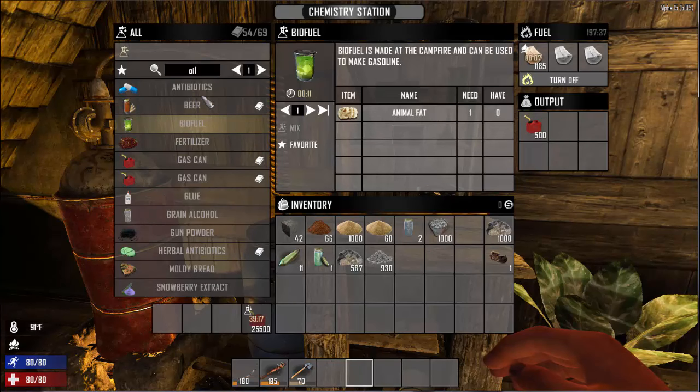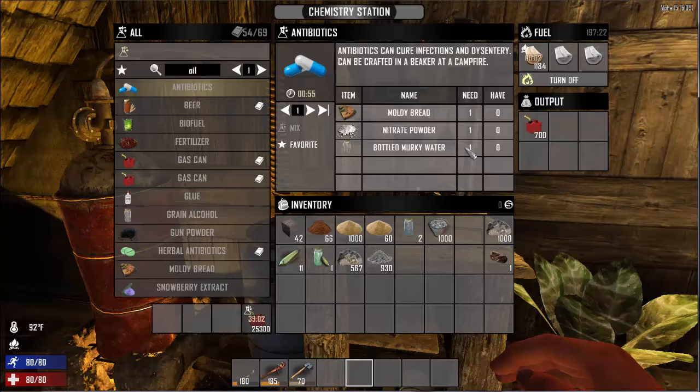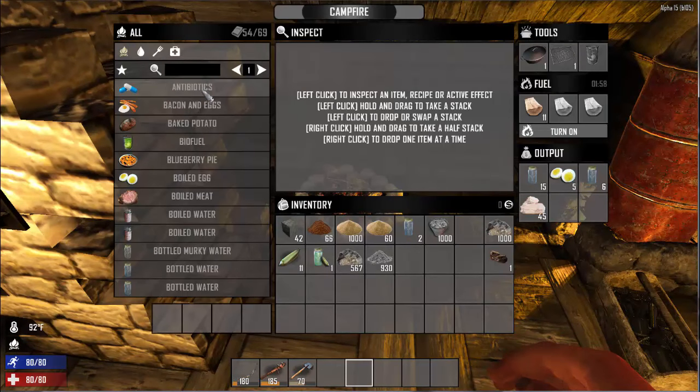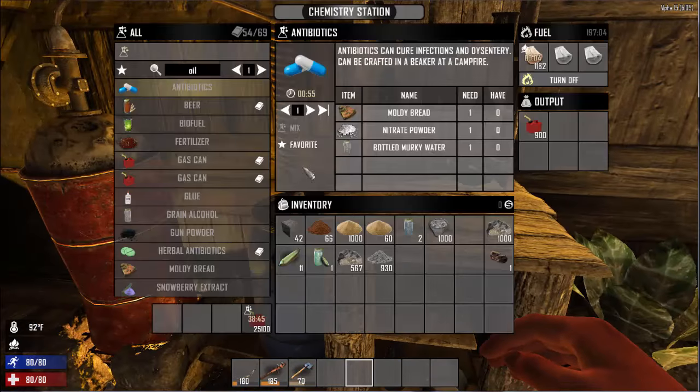So that's what you can make at the chemistry station. This is the place we make antibiotics. Antibiotics at the chemistry station require one moldy bread, one nitrate powder, and one bottle of murky water. But at the fire pit, you need four moldy bread, three nitrate powder, and one bottle of water — not murky water. So you can see it's a lot easier to craft antibiotics on a chemistry station.